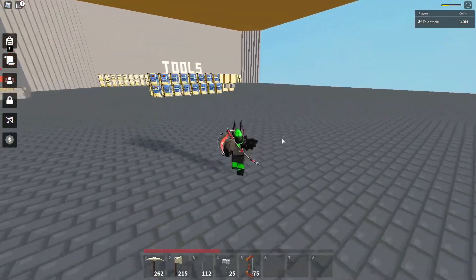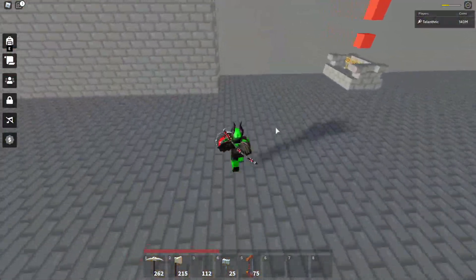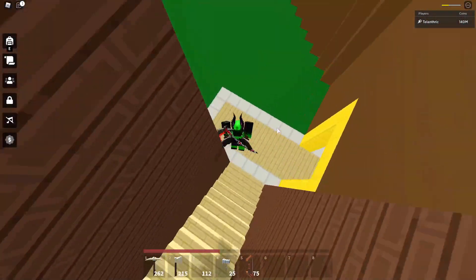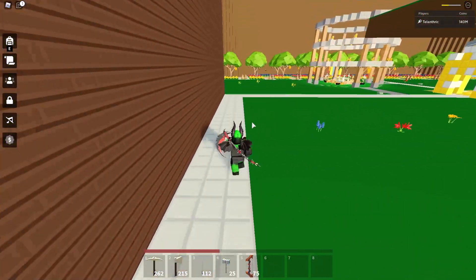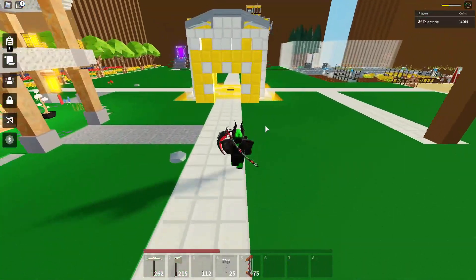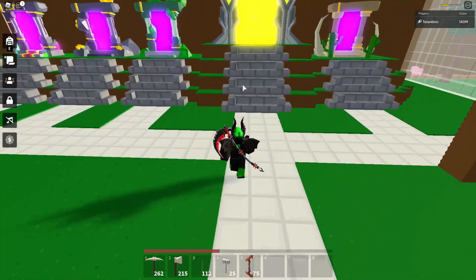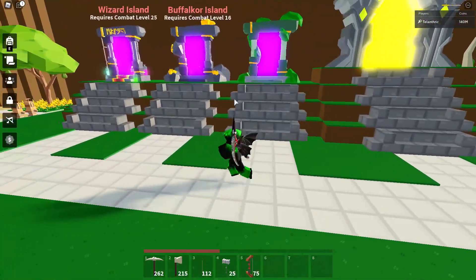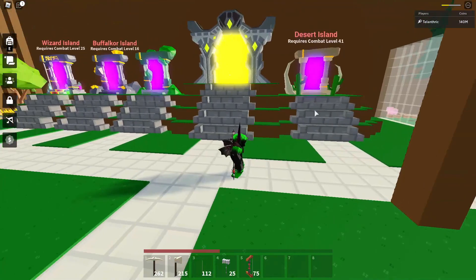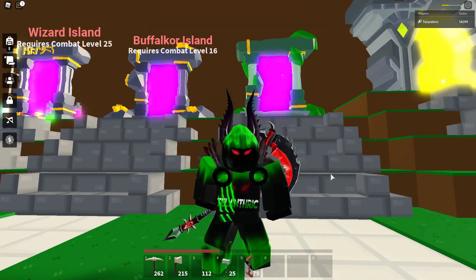That is how to AFK auto farm all of the island portal shards, so make sure to subscribe with the notifications on for more islands videos, like the video, join my Discord server linked in the description, follow my Twitter at Tilanthric, use starcode Tilanthric to support my channel, and linked in the description is a guide called Roblox Islands Guide that has all my helpful islands videos. If you need an idea for placing all the portals, you can put them right by your portal — the portals actually look really nice. But that's everything, so I'll see you all in the next video.